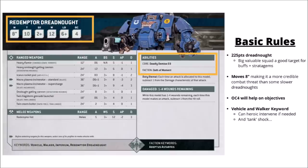On to the rules — here's the datasheet for the Redemptor Dreadnought in 10th edition Warhammer 40k. 225 points worth of armoured might, quite a lot more expensive compared with 9th edition, but still seems to be pretty worth it for the cost. Stats wise, it moves 8 inches, which is more threatening for getting its melee where you want it to be. It's got Objective Control 4, and it has both the vehicle and walker keywords, meaning it can heroically intervene if needed and tank shock when it charges into combat.